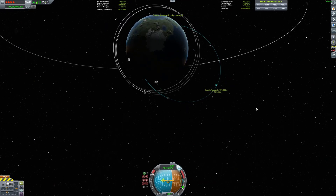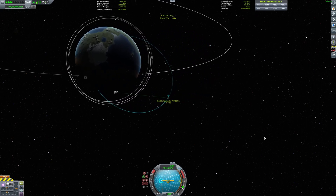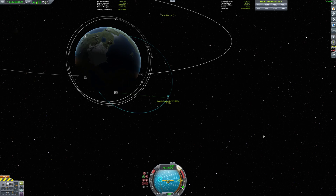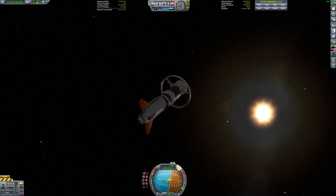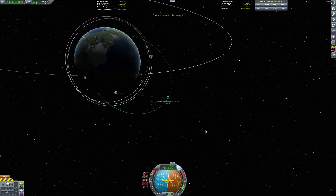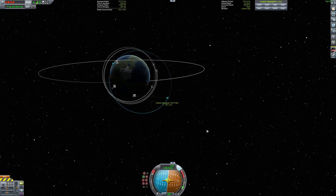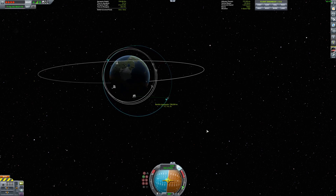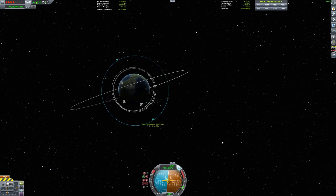Now gravity will not be warped, and I'm gonna go prograde at the apoapsis and then reactivate the Kraken drive. Let's get our solar panels out too. Kraken drive's on — speed her up — and this is without gravity assistance. There we go, nice circularization.